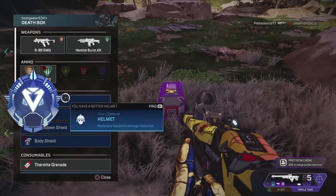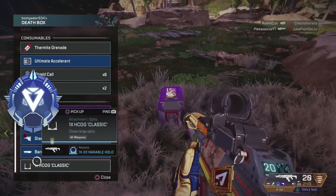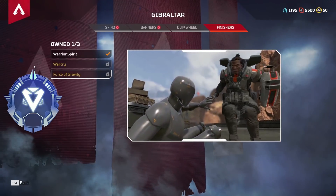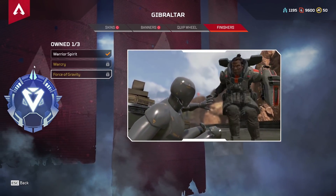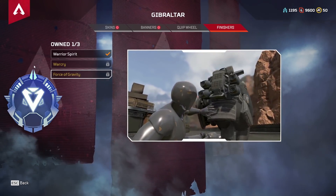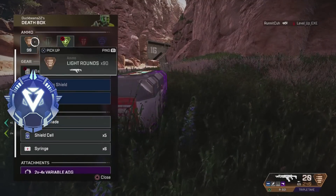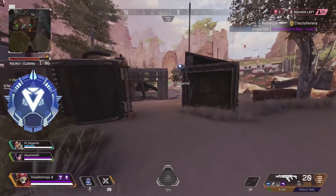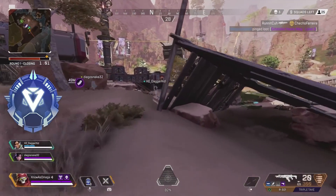Moving on to the diamond tier — these are finishers that I think are the very best in the game. They have the best style, they make the most sense, and they're probably the most fun to use for those reasons. Starting off, we have the Force of Gravity Gibraltar skin. I think this is one of the funniest finishers ever because literally all Gibraltar has to do to finish someone off is jump on them and sit on them. He's a big dude and he probably broke every single bone in that dummy's body — if that were a real person, they'd be completely squished. So I really like the style points Gibraltar has here, and that's why I rank it in the diamond tier.